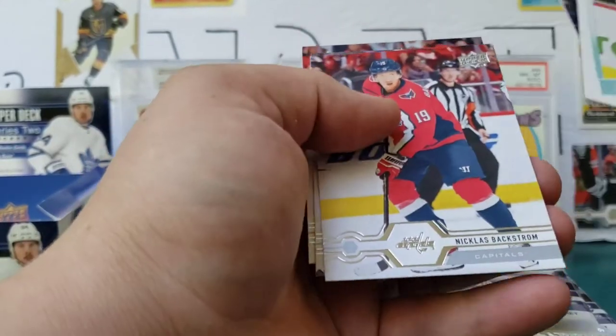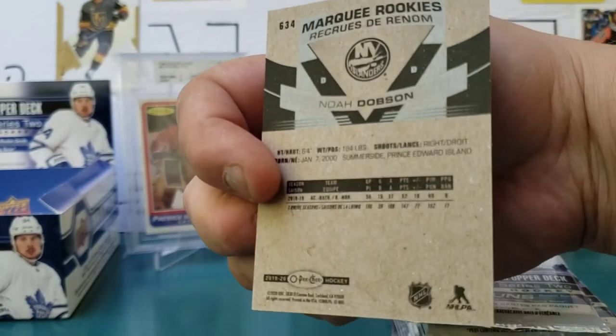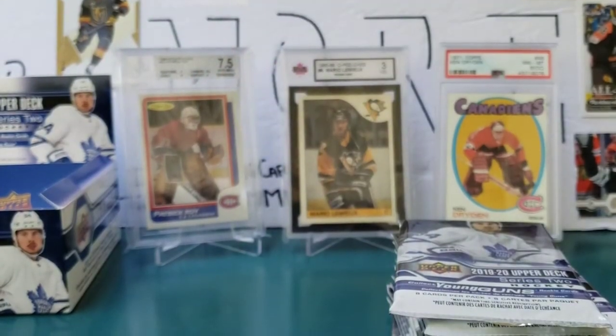Tarasenko, Butcher, Anderson, Anthony Cirelli, Noah Dobson, Marquee Rookie, Backstrom, Vatanen, and Shaw. Non-blank back Noah Dobson Marquee Rookie!